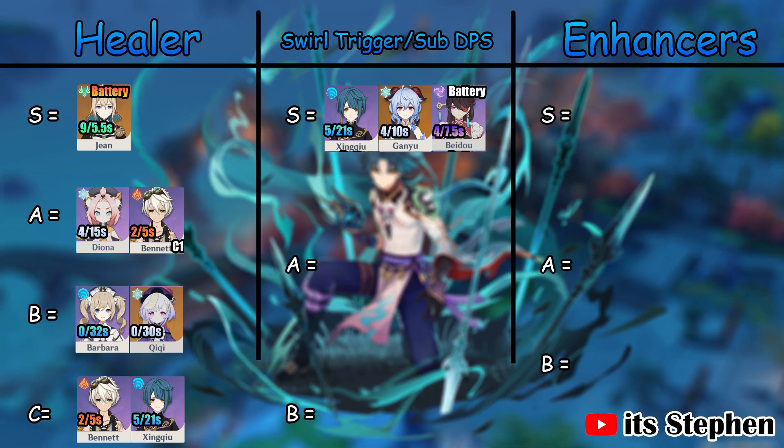Fischl, Princess de Verduta, is an A tier swirl trigger and sub DPS. For Constellation 6, she is S tier.